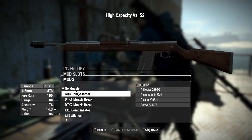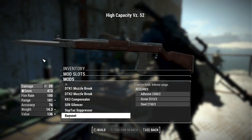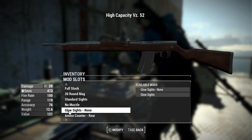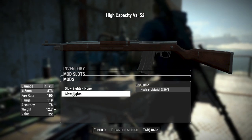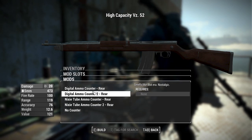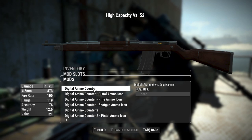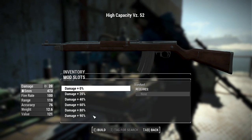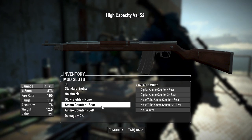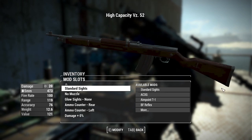For muzzles, all of the same compensators and suppressors are available, but you also get the option to add a built-in bayonet, which makes this rifle special. There's also the glow sights option for iron sights, all of the same ammo counters including the left-side variants, and damage modifiers from 0 to 90% — a pretty similar attachment suite to the BAR, which is why they were released together.